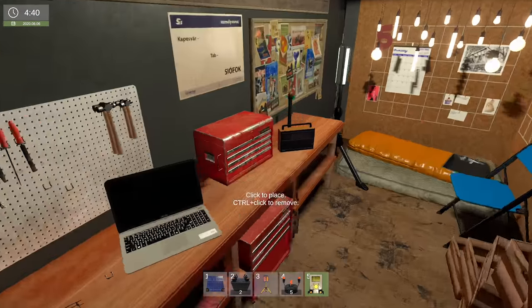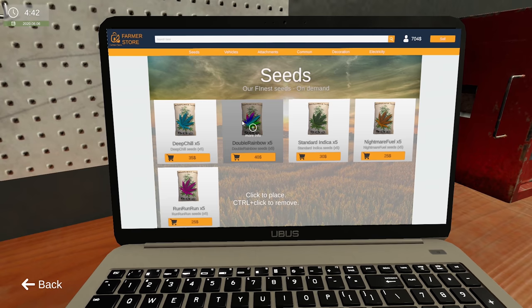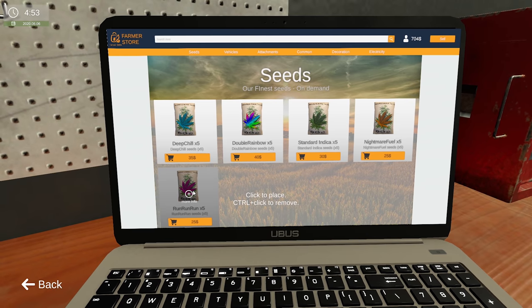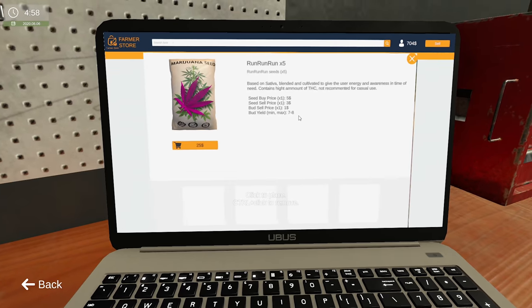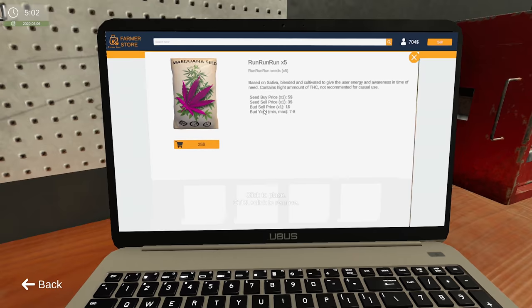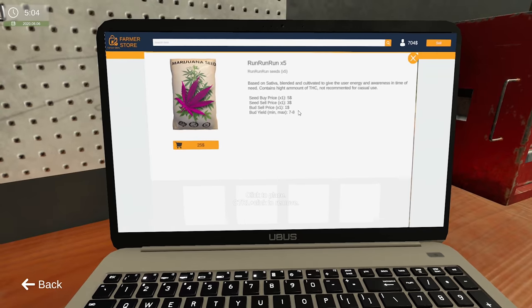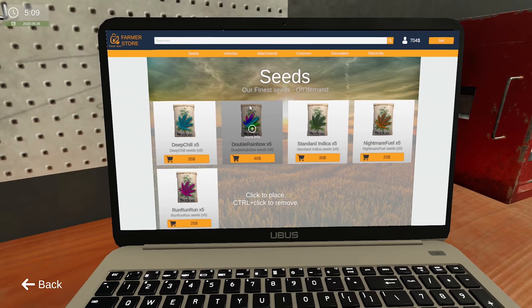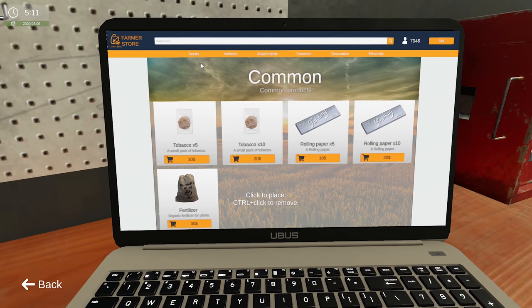I think I actually need some seeds as well. From what I've worked out, if we buy the Run Run Run at $25, we sell the buds for $1 each and we get 7 buds, so that'll give us $35 — $10 profit. Or if we can get an extra one per plant it gives us $40, but the fertilizer is $30, so it's really not worth it to be honest.